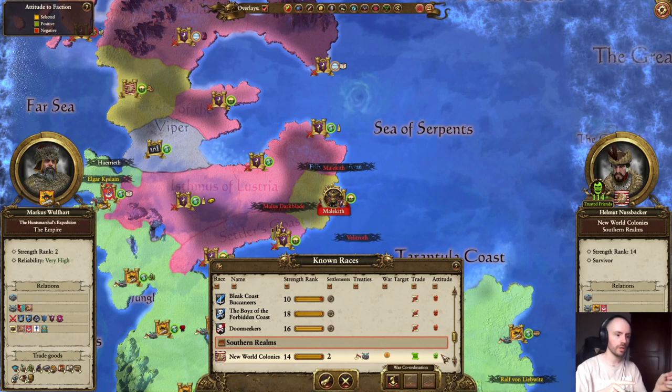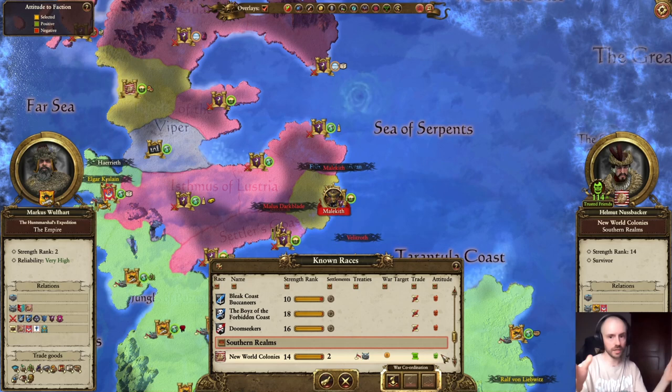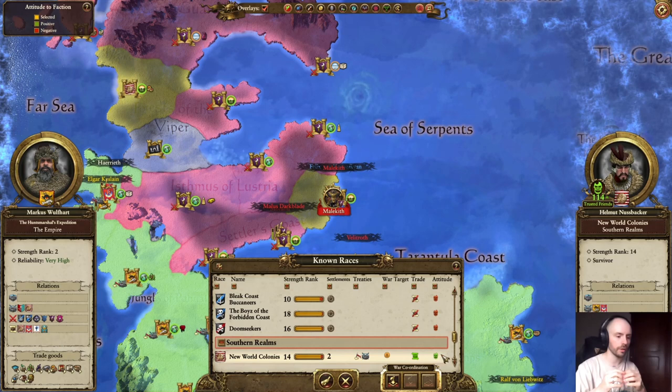A lot of people also don't know this: releasing captives. If you release captives, the mortal enemy of that faction you released captives from is not going to be happy. You're going to see that in the attitude section when you're clicking on diplomacy, in the diplomatic bar.